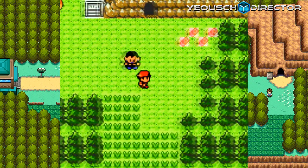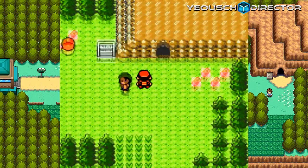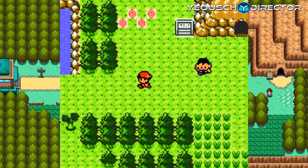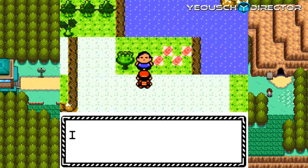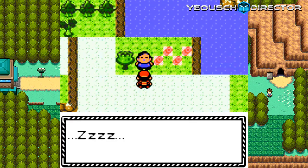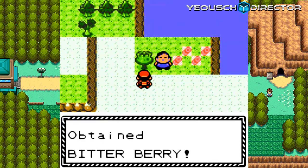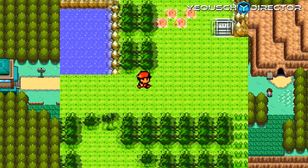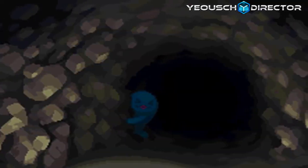Dark Cave — need Flash to explore. I'm not sure if there's an item here. There's an item here — we got an Antidote! Hooray for free items! Also, we found a Bitterberry. Bitterberry helps get rid of confusion on Pokemon, so it's pretty good to have around. Coincidentally, we're going to head into here, which is full of Pokemon that are able to confuse you.